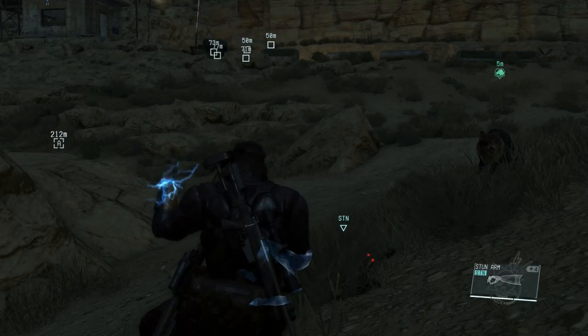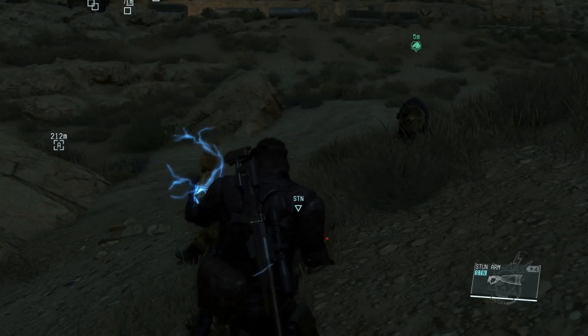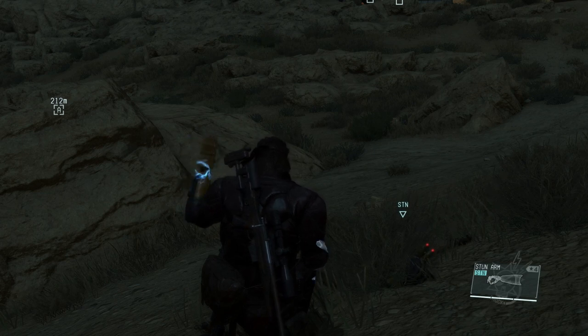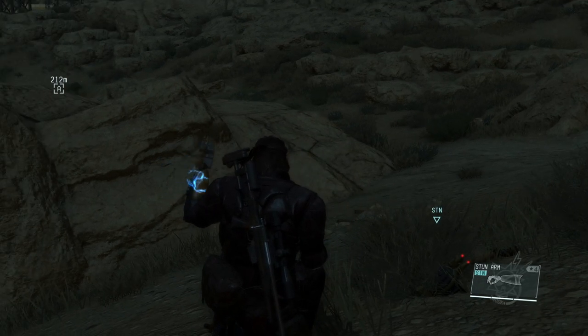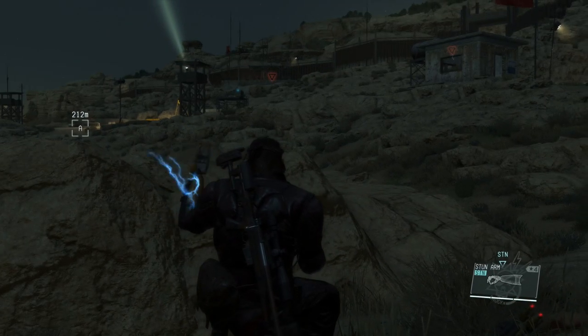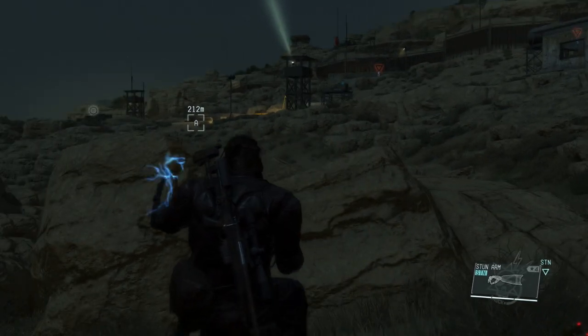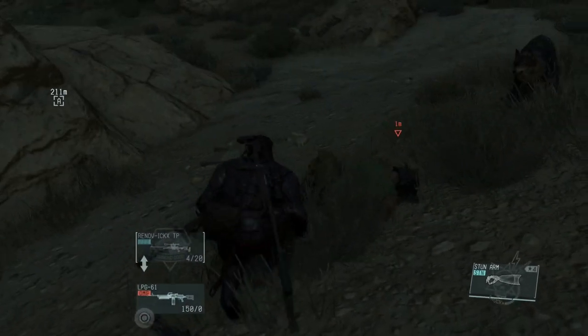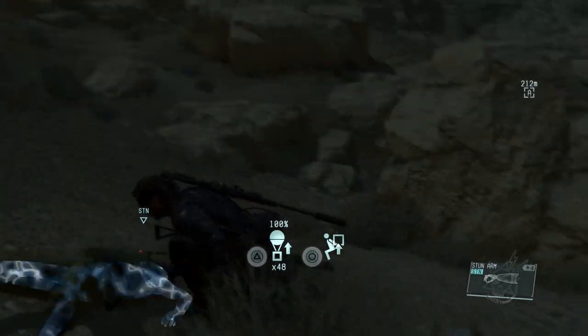Another tip: if you fully upgrade the stun arm, when you charge it to its third slot you'll actually be able to release a Zeus-like lightning strike which can take out a whole outpost — at least three guys. That's what it looks like when it fires, though there's no one around to shock right now, but you can take my word for it.